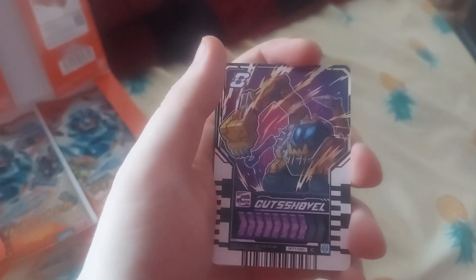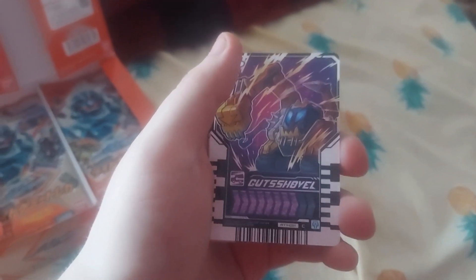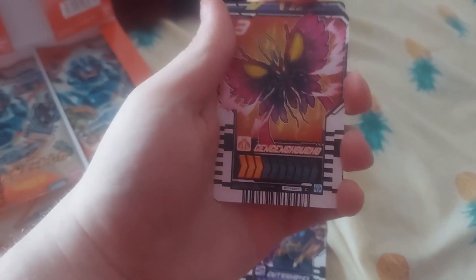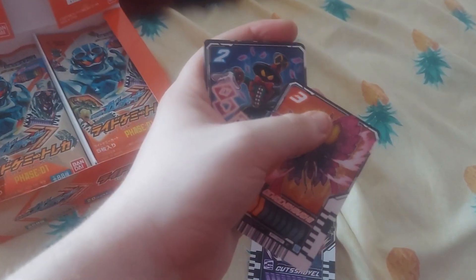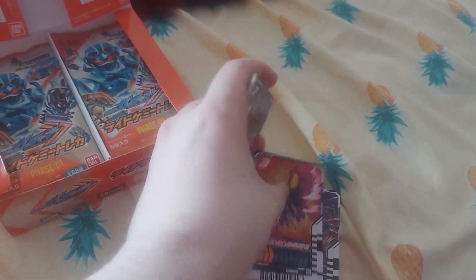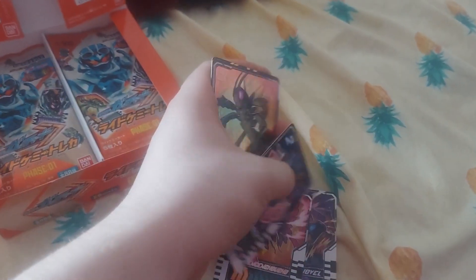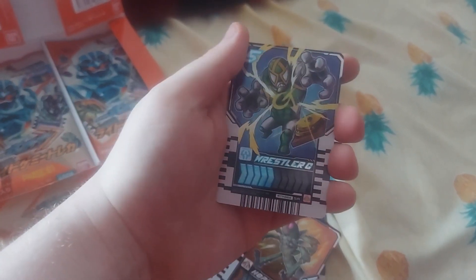Next pack: we got Gutshovel — I believe I have that card from when I unboxed the Gutshovel driver. We got Jenny Jenny Buchido, I believe that's for the Bordekbang. Dodoriki Majin, Hopper 1 is our rare, and we got Wrestler G as our SR. Wow, that's pretty nice.